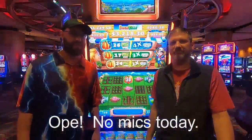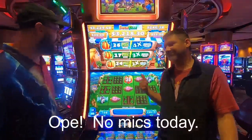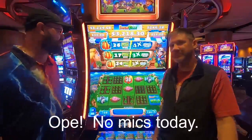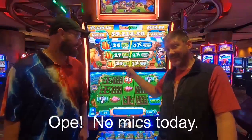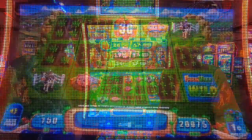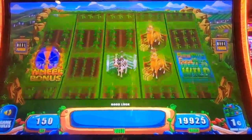All right guys, Casino Custom Slots here with another exciting video. We're gonna play some Farm Bill. We've got some pretty decent numbers up here — the blues at 26, yellow at 24. It starts out at eight, so that's very, very hot. We've got 200 bucks ready to go, dollar fifty bets. Let's get it started.